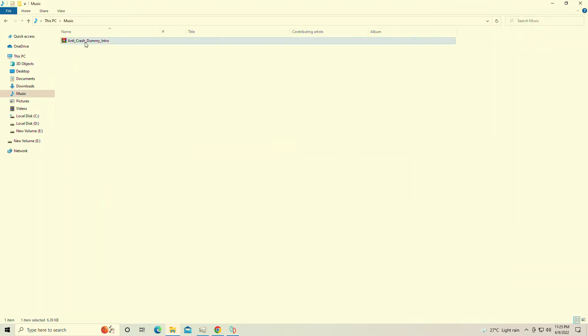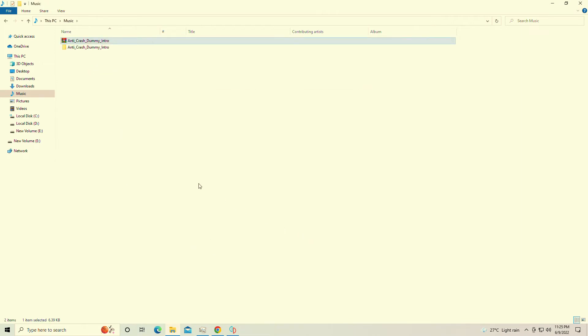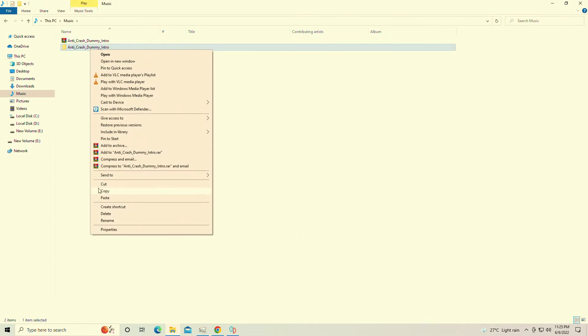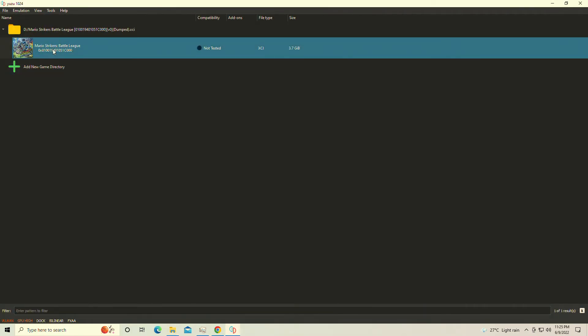It's going to be the Anti-Crash Dummy Intro. You're simply going to extract this file. I'm going to show you how to fix it. You're simply going to copy. Now you're going to go all the way to where you have Mario Strikers Battle League in Ryujinx or Yuzu — either one works fine for both.